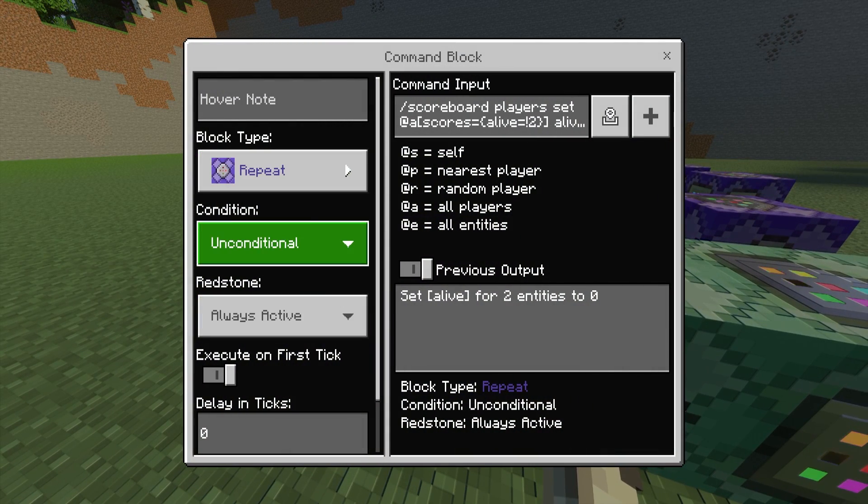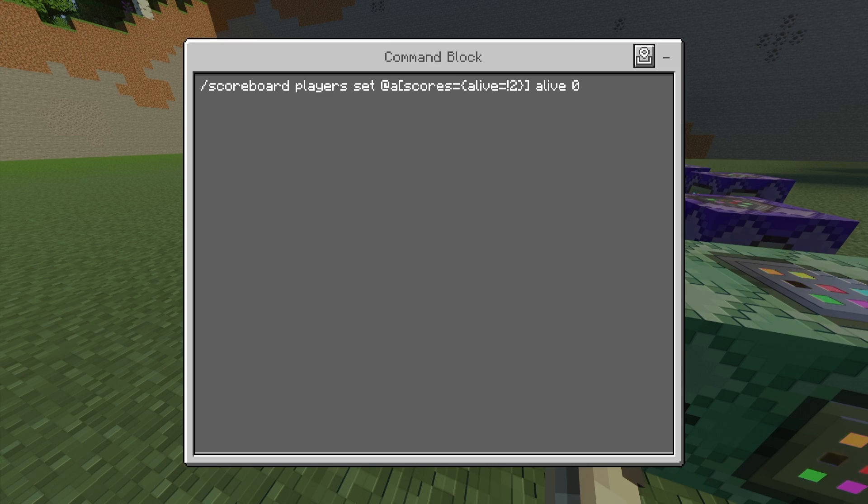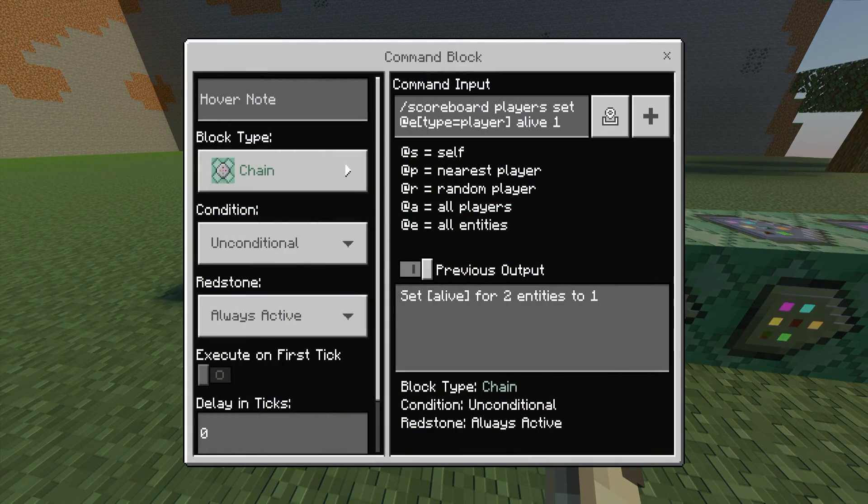This first command block is going to be Repeat, Unconditional, Always Active. The command input is: /scoreboard players set @a[scores={alive=..2}] alive 0. This is pretty much setting your alive score to zero if you're alive. All these commands will be in the description below so you can copy and paste them.